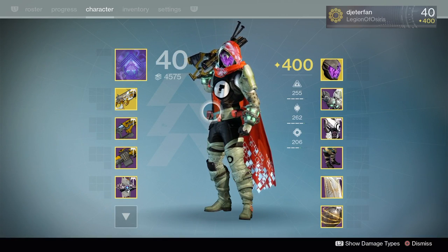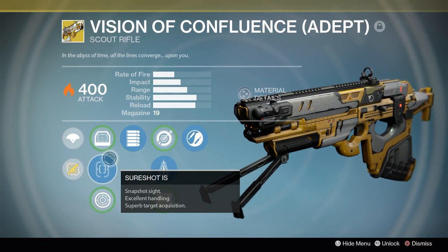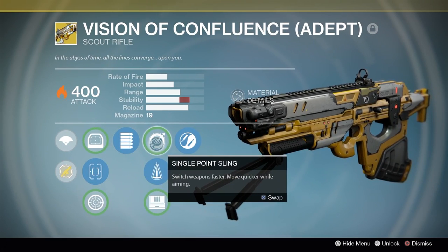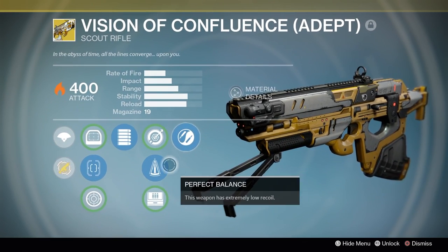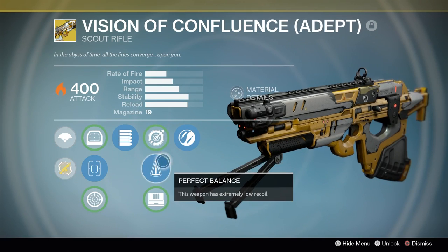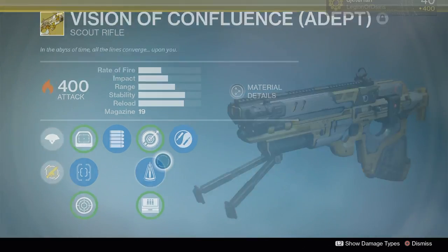Welcome back to a brand new Destiny video. In today's video I'm bringing you guys another weapon review for some of the new Vault of Glass raid weapons. Yesterday I ended up running three Vault of Glass raids and getting just about all of the exotic adept weapons besides the Vex Mythoclast, so I've given pretty much all of them a fair try. Today I'm bringing you the review of the Vision of Confluence Adept.